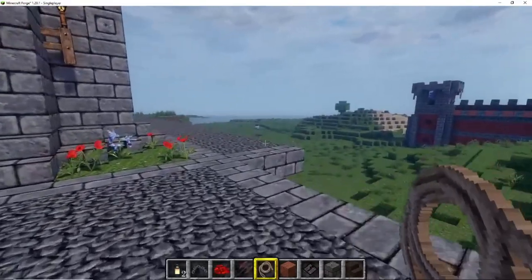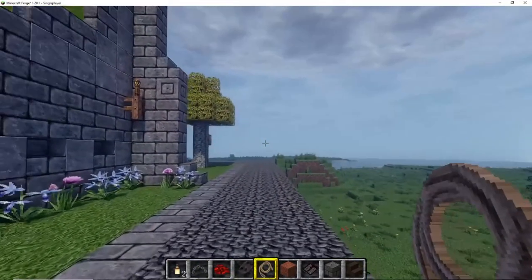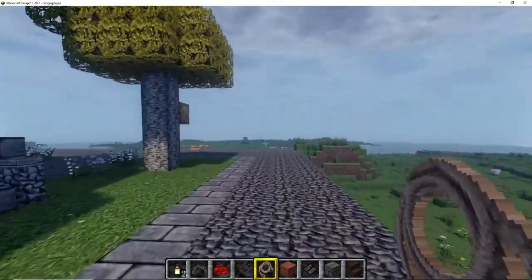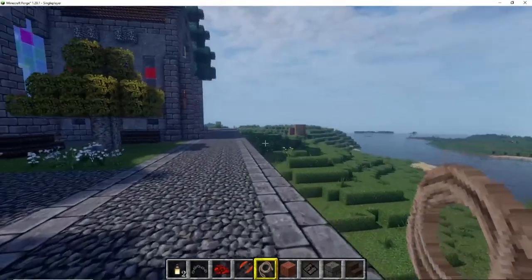It looked kind of boring with the same glass, so I wanted to spice it up a bit. I also planted some grass, and I've got this nice big flower design on this side. I planted some flowers and even trees, just to make the area around the church look a bit more homey.